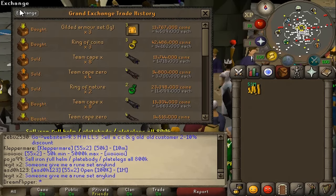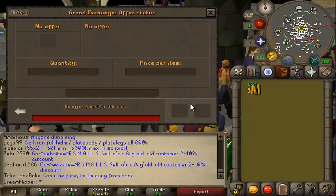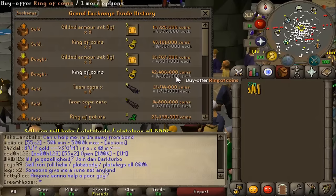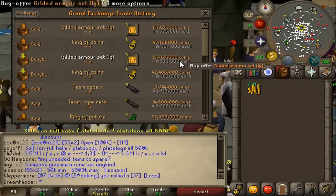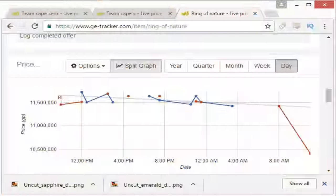The Ring of Coins ended up breaking even once again, so clearly it's not a very good item for flipping. The Gilded Armor Set, however, gave us a 186k margin, giving us about 550k in profit. After all said and done, we're finishing today with about 77 mil, which I'm pretty happy with. I think we can probably finish this challenge up in three more episodes.